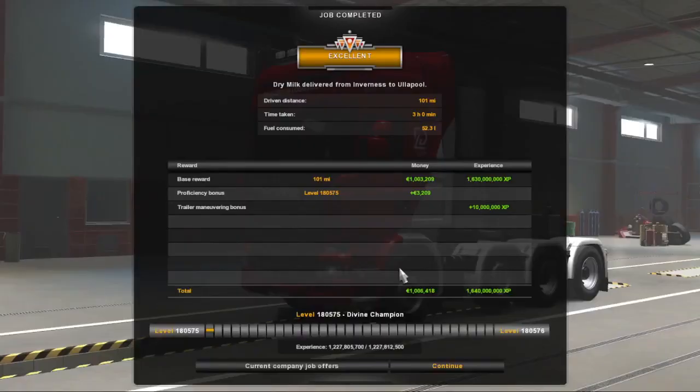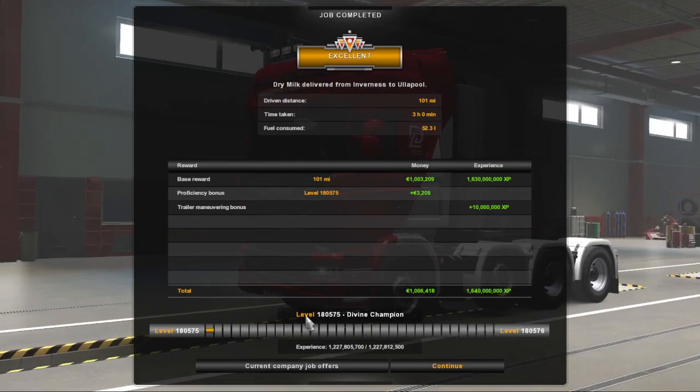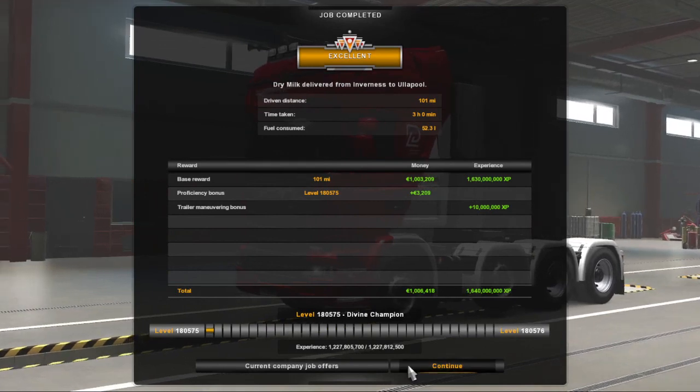If you want to get rid of the mod, you just need to close the game, go to your Mod Manager, and untick it.